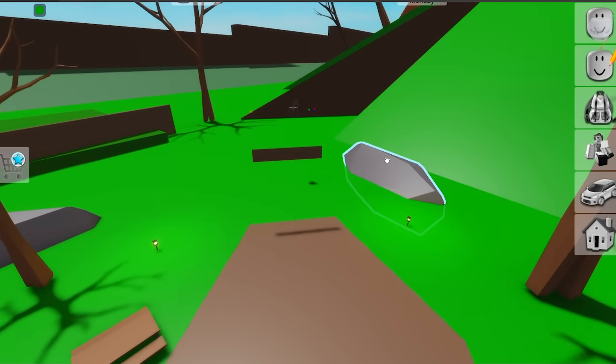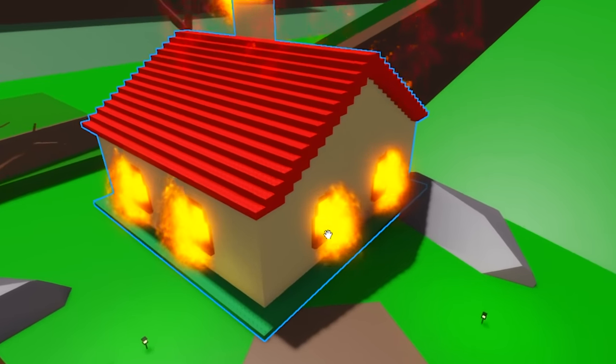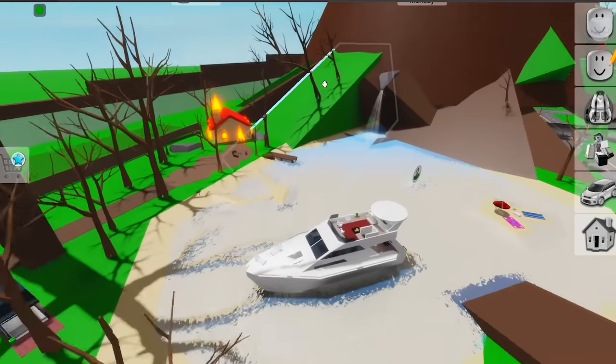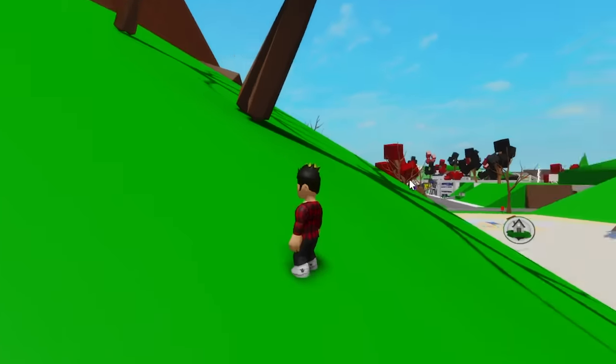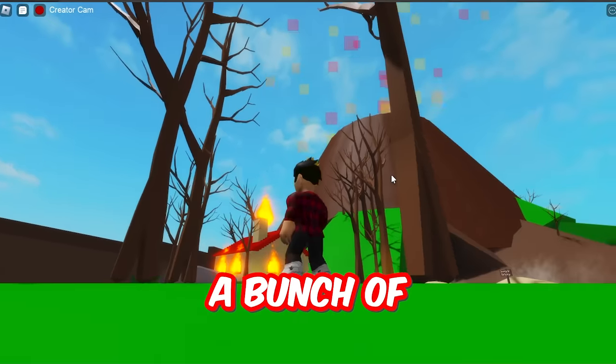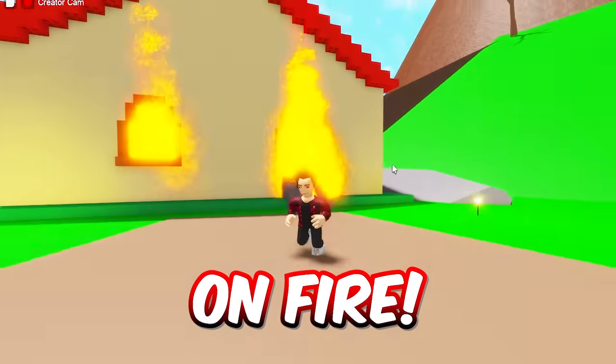We gotta change up the lake cabin — this doesn't work anymore. I'll get the old Roblox house, but in this case it's on fire. I'm actually quite liking this side of the map, but this part has quite a bad vibe coming from it, right? Since we got a bunch of dead trees, an active volcano, and a house that's literally on fire.